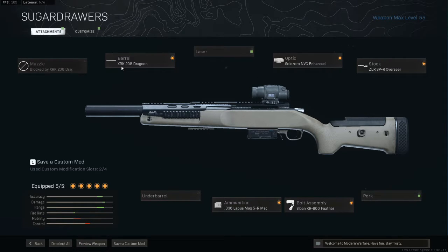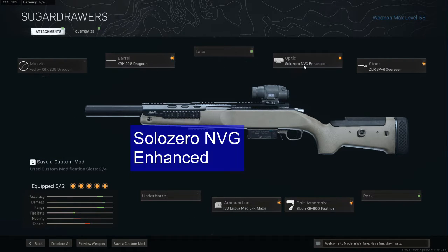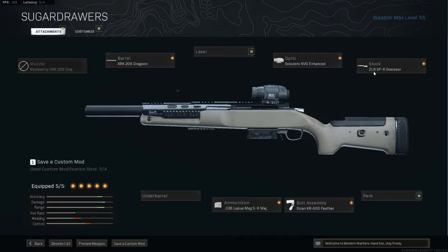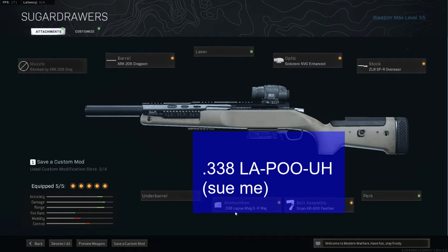So let me take you through the loadout. The barrel is going to be XRK208 Dragoon. The optic is going to be a Solo Zero NVG Enhanced. The stock is a ZLR SPR Overseer. The bolt assembly is a KR600 Feather. The ammunition is a .338 Lupau.